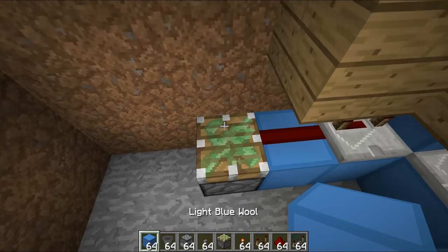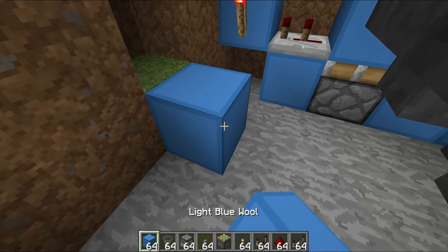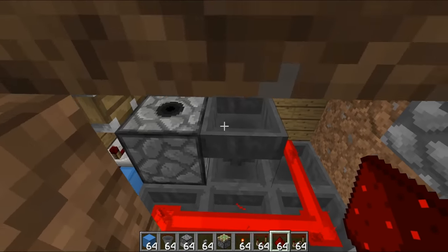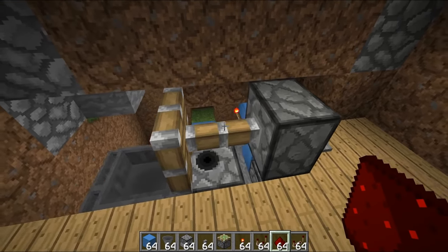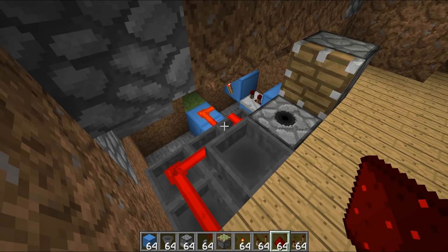Off in this direction, we just want to chuck in a sticky piston with a block on top, then we're going to have a repeater set to two ticks, that's going to be running out into a redstone torch, which is going to run a redstone line across like this and up into all of our hoppers, and that's going to be controlling the shulker boxes. And believe it or not, that is actually everything completed. So we should see that the piston will extend, and then we also hear the click, and also this redstone unpowers and then repowers.